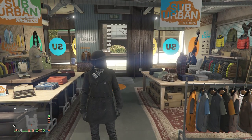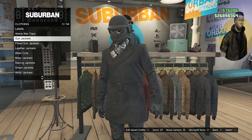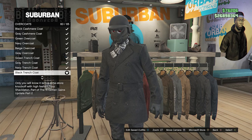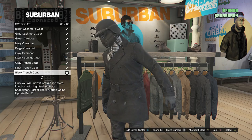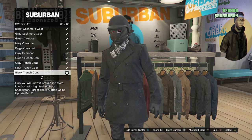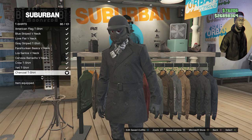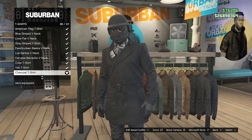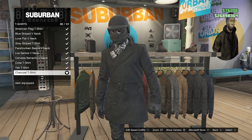Once you make it to a clothing store, walk over to the top section. Scroll down until you find overcoats, which will be on slot 17. Click on overcoats and equip the black trench coat on slot 60. After you've equipped the black trench coat, back out of overcoats, go to t-shirts on slot 63, and equip the charcoal t-shirt on slot 86. You should already have this once you equip the overcoat, so you don't have to really worry about looking for it.